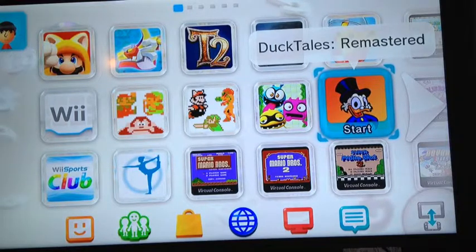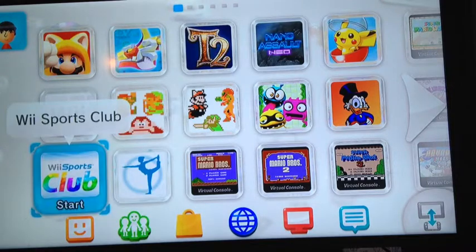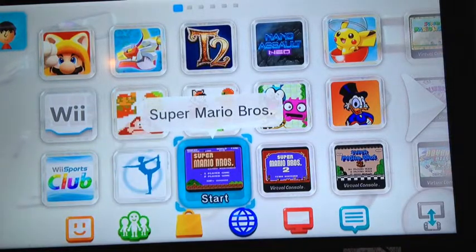DuckTales Remastered is a really awesome game if you liked the original Capcom game — the remake was really well done, I just wish they cut down on the cutscenes a little bit. Then we have Wii Sports Club; I don't own any of the individual games but I pay a little to play tennis every now and then. And Wii Fit U — I actually own a Wii Balance Board so I got Wii Fit U for free; it's a really fun game, me and my wife like it.